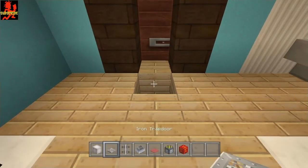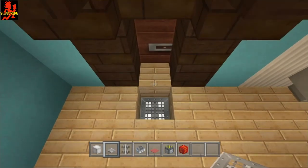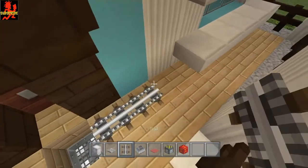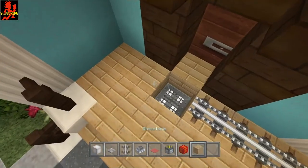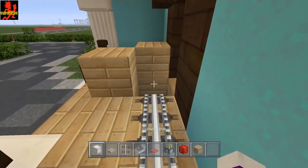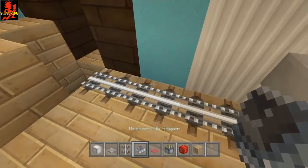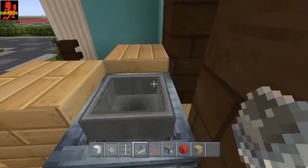Place glowstone down, then go ahead and put an iron trap door or a wood trap door — both will work. Take some rails going into the hole like this, and you're going to need some temporary blocks to help guide the minecart with hopper in there. Go ahead and push your minecart with hopper into the hole.